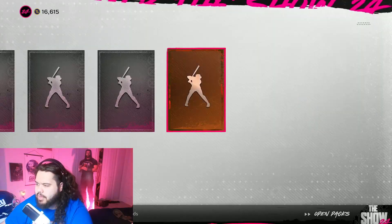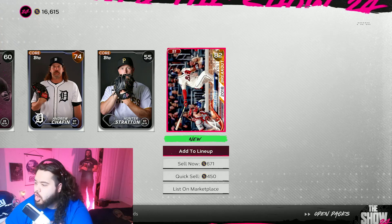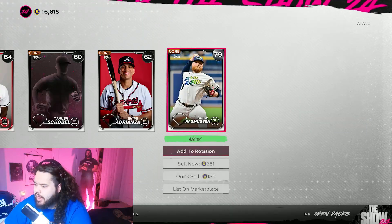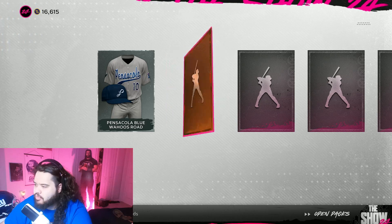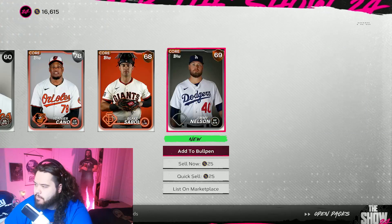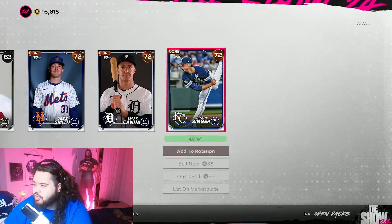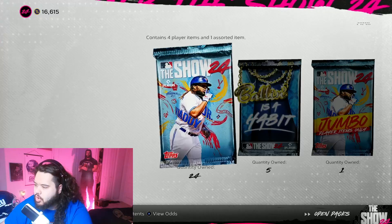From my last pack opening we pulled like four diamonds. So if we get lucky... oh, we got a breakout card! You can pull breakout cards in show packs this year — interesting, learn something new every day. We got a Drew, almost a gold. Let's do our old strategy — one by one, baby. Did not work this time. Reveal all — nope. We're going out of 20; if we don't pull anything I'm gonna hop on the Ball is a Habit packs. Sometimes in The Show you just strike out, man.